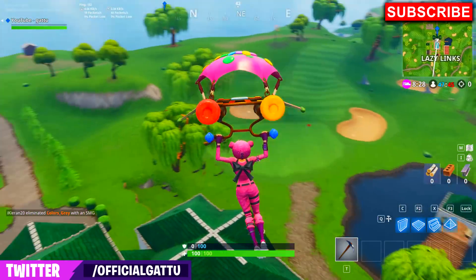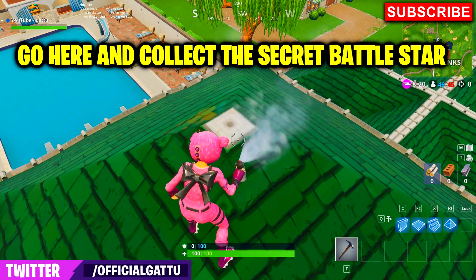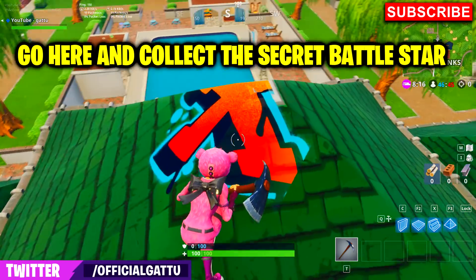Just land at this exact location where I'm landing — at Lazy Links, on top of this big house. There will be a white spot at the middle of the roof, and that will be the exact location where the hint battle star will spawn.